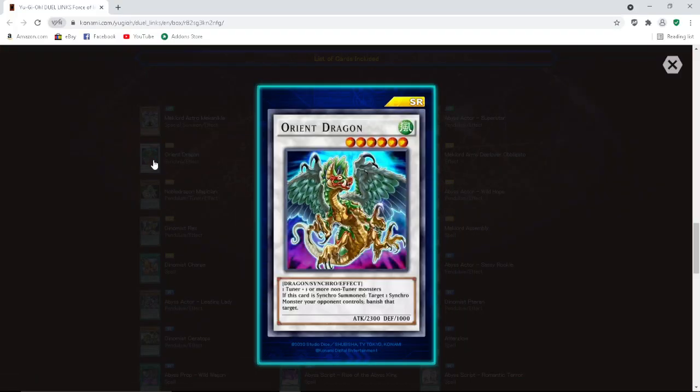Next up we got Orient Dragon — Level 6, one tuner plus one or more non-tuners, generic Level 6. 2300 attack, 1000 defense. If this card is synchro summoned, target one synchro monster your opponent controls and banish that target. If only it wasn't just for synchros it'd be good. Like, the only synchro monster in the meta is Cyber Slash, right? And you do play TGs, but when are you ever going to have the opportunity to banish one of their synchro monsters because they can just quick-play synchro? Still spicy I guess.